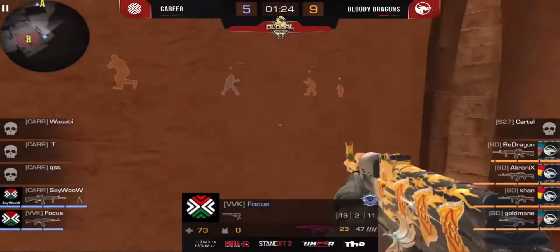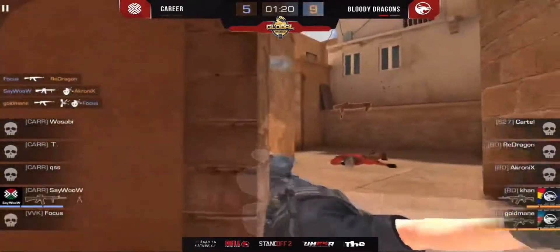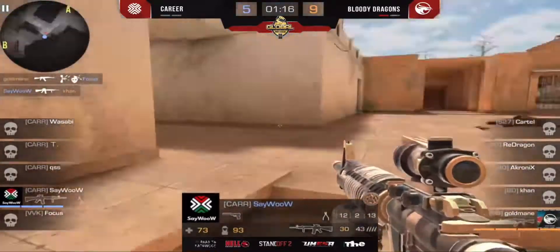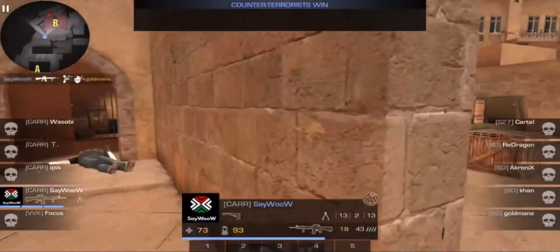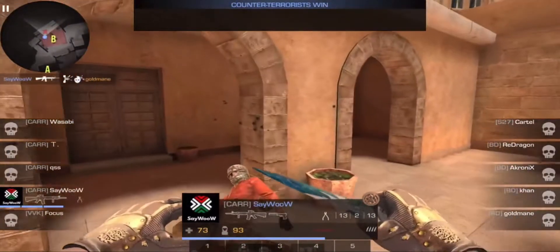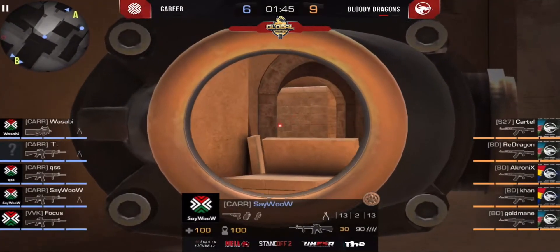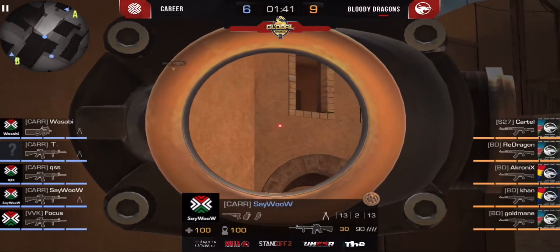The bomb should be planted right now, going for killing these guys. Nice two frags — 1v1 situation. There is information about Say Wow, there is information about Gold Main — only a fight could help right now. Bloody Dragons — it was pretty nice, it was a nice highlight for Career of course.